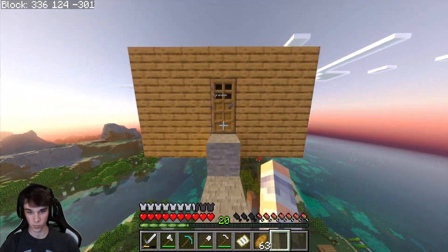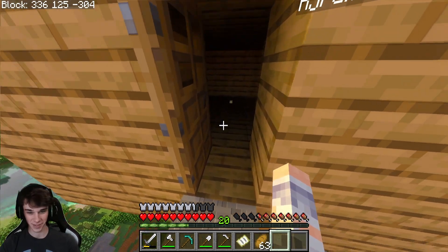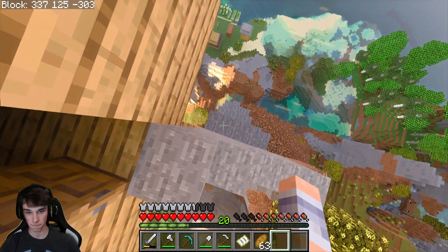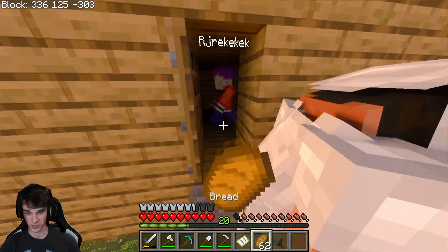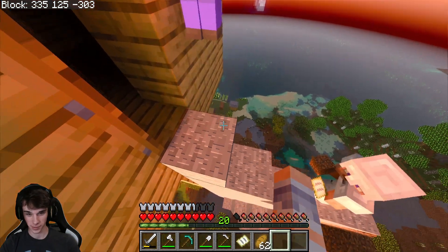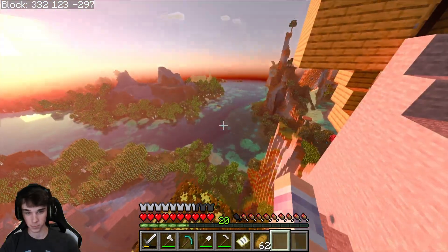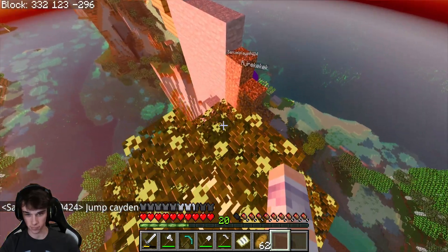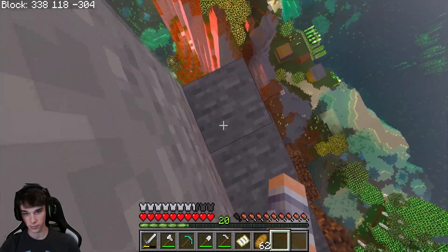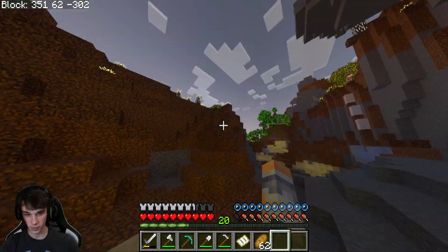There we go. Knocking at the door. It's really dark in here too. How do I get down? I really just want to left click right now. The world does look kind of cool from up here. Where am I gonna jump to? I think you can make it to the water from here. There we go — we made it!